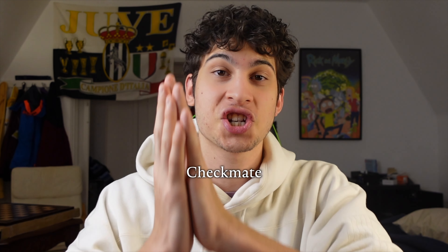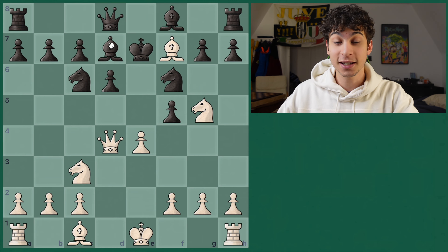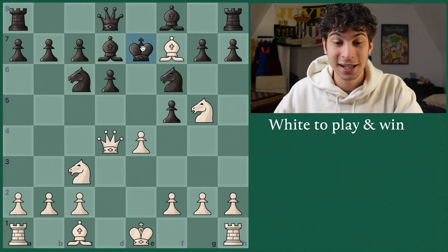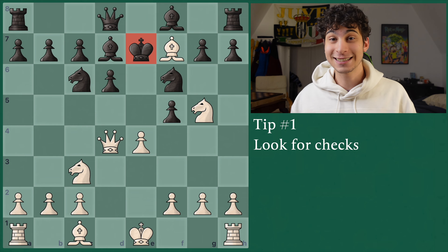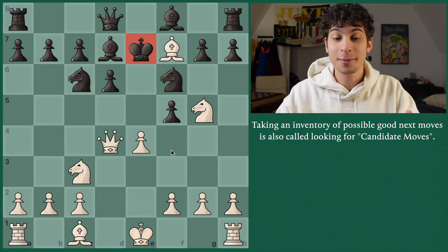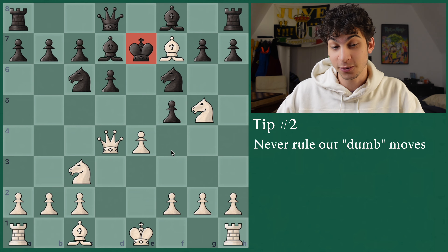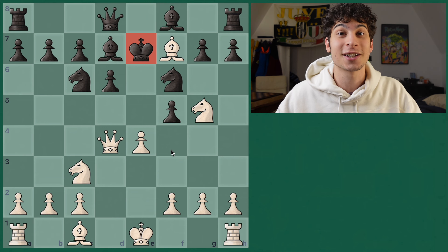Today we're going to look at various examples with king hunts and how to find the checkmate. On example number one we have a classic. The king has just been hunted to e7 from bishop takes f7 check, and now the king is in the center. The first tip I have for you in king hunts is: look for potential checks. The more checks you get in, the more likely you have a checkmate. We're going to take an inventory of the checks we have, not ruling out the dumb checks.